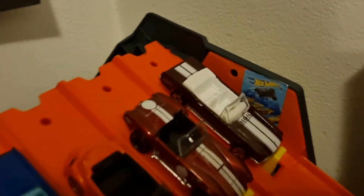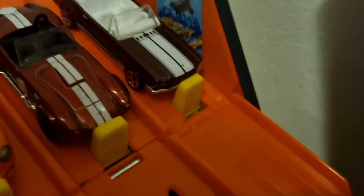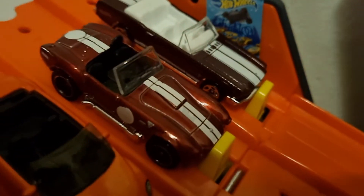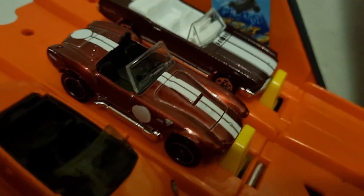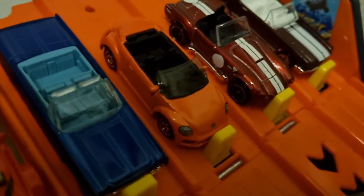Race 4. In Lane 1 we have a 65 Ford Mustang Convertible — look at that, it is beautiful. Lane 2 we have a Shelby Cobra 427 — love it in the red. Lane 3 we have a 2019 VW Beetle Convertible from Matchbox.